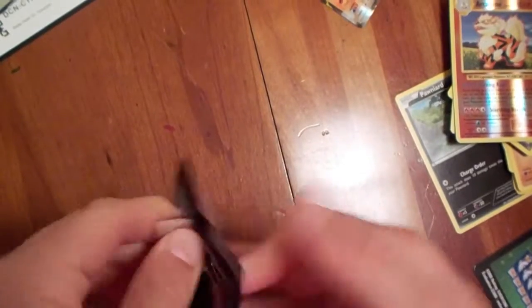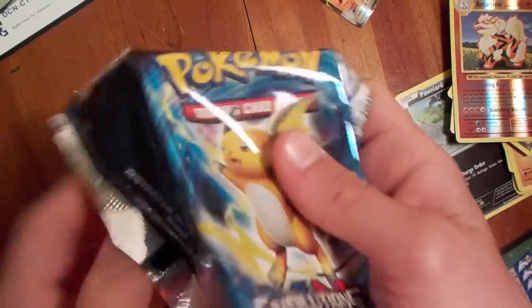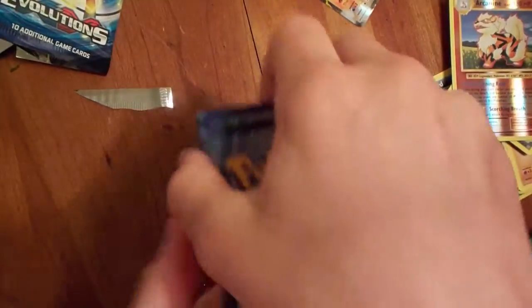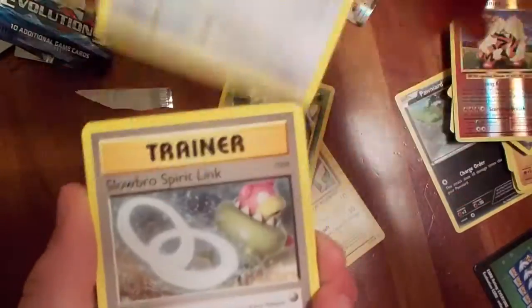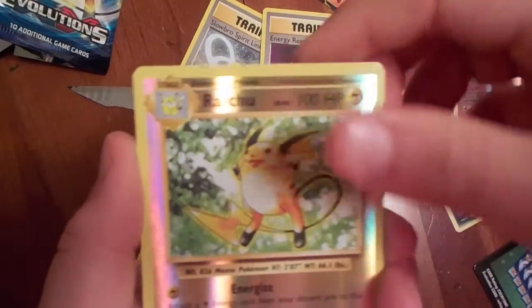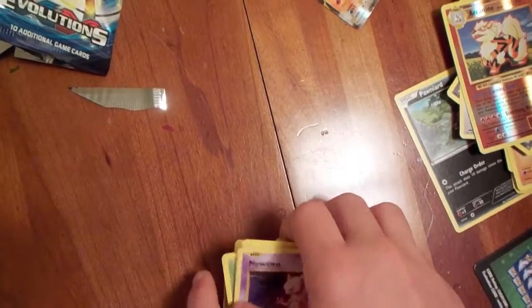Last pack, another Evolutions. We've got Magnemite, Magnemite, Machop, Weedle, Doduo, Slowbro Spirit Link, Kakuna, Energy Retrieval, Reverse Holo Raichu, and Mewtwo. Nothing great from that either. To recap, we got our Vulcanion EX promo card, and the next best thing was probably the shiny Azumarill. Other than that, nothing good — pretty surprised.